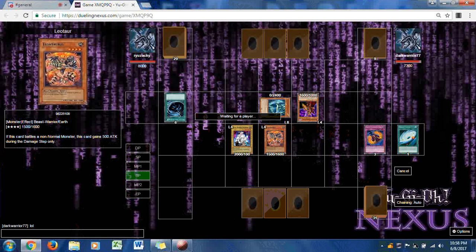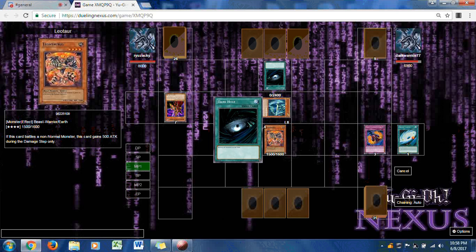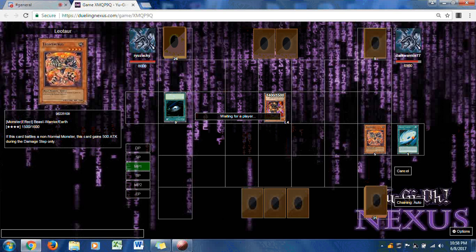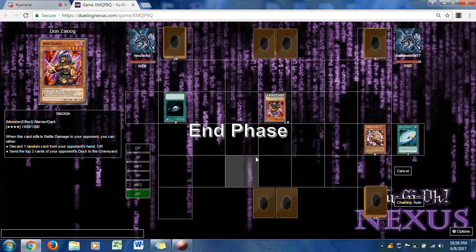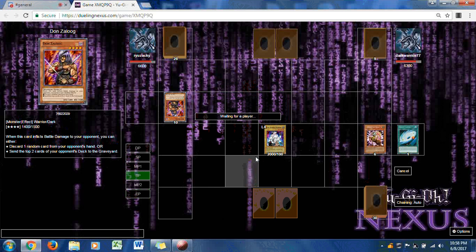Gene Warped Werewolf attacks Breaker. Dark Hole wipes the field, and Don Zilong uses his special ability: he chooses ability number one — discarding one random card from the opponent's hand. Gene Warped Werewolf remains on the field after just being summoned. Dark Warrior loses 600. This looks like a very even game now.